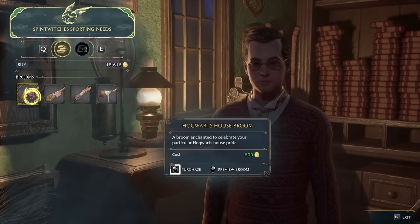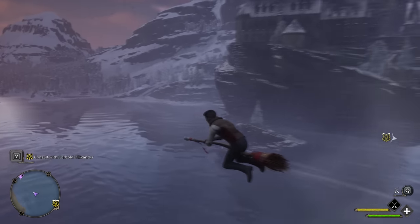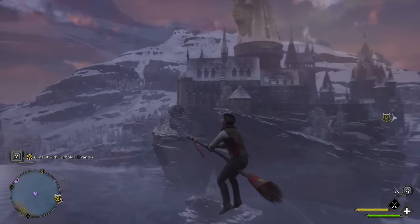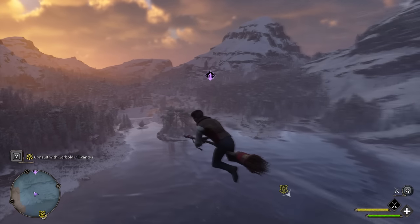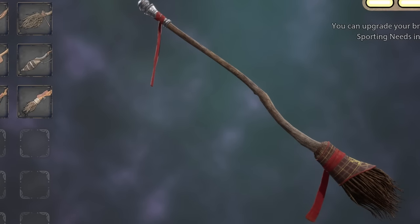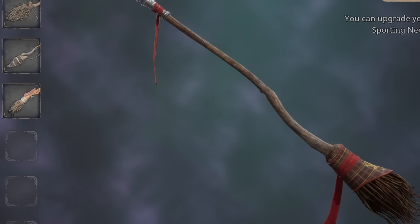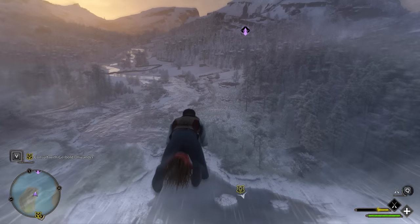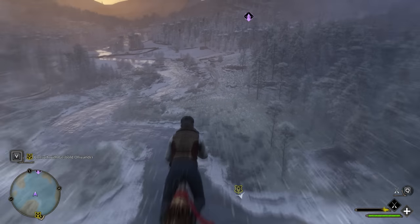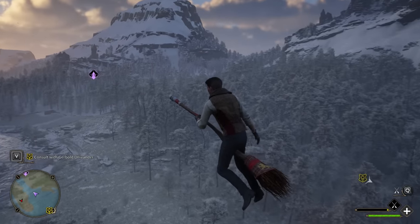The second broom on this list, sold by Abby Weeks, is the Hogwarts House broom, wrapped in fabric with the sigil and colour of whatever Hogwarts house you chose. A pretty cool feature which, if you replay this game, can technically be up to four brooms in one. Beyond that, it's a pretty bog standard design though, with no proper seating, standout design features, or things of interest. Though for 600 galleons, what more can you really expect? Well, as later entries will show, we can expect at least a little bit more.